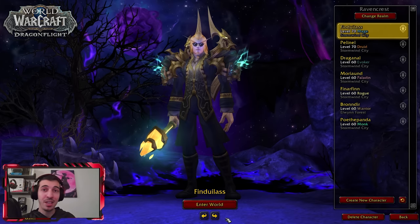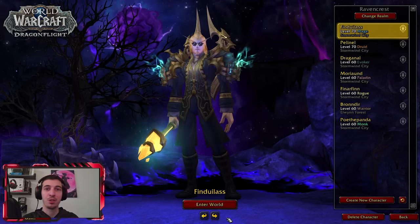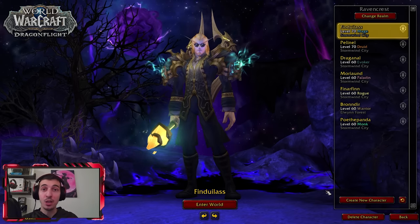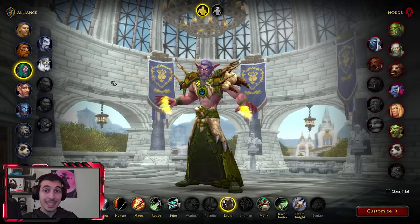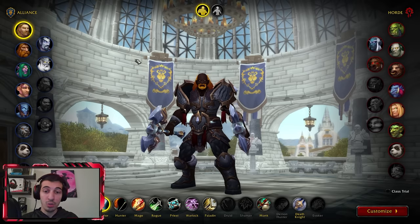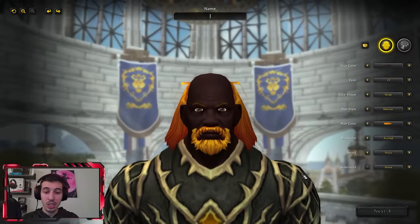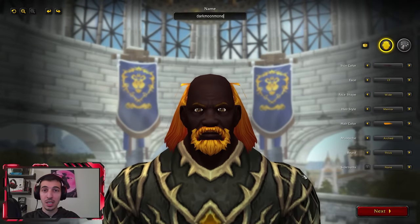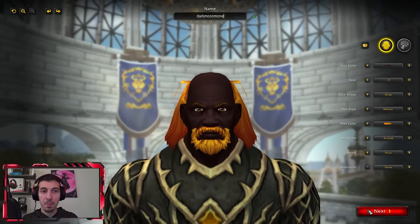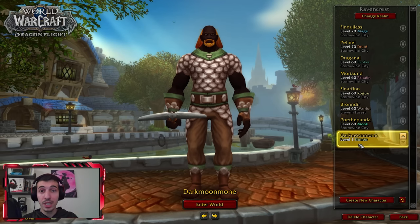This method is now able to earn you more than 75,000 gold in literally under 10 to 15 minutes. Here is how it works. First, you need to create a new character — I'm going to create an Alliance character. We choose Human and we choose Hunter. Let's call this guy 'Darkmoon Money', and make sure that you choose your starting zone as Northshire Valley.